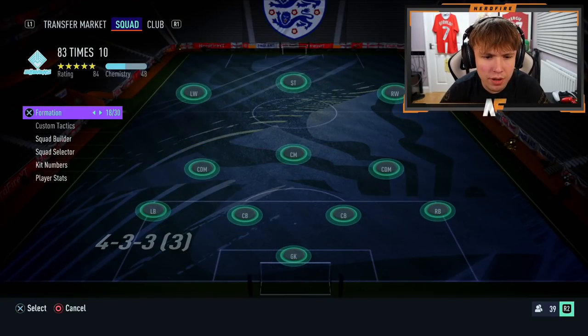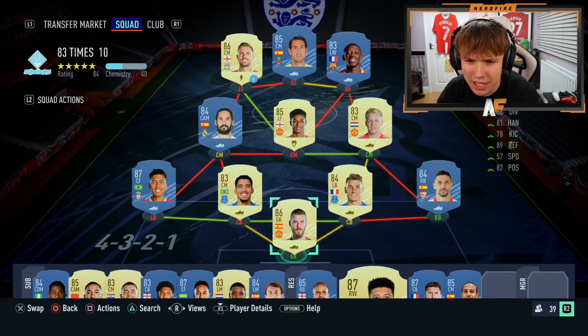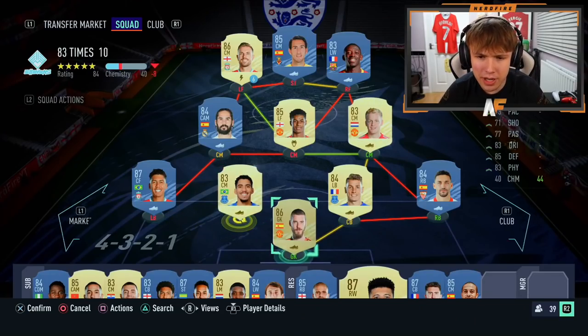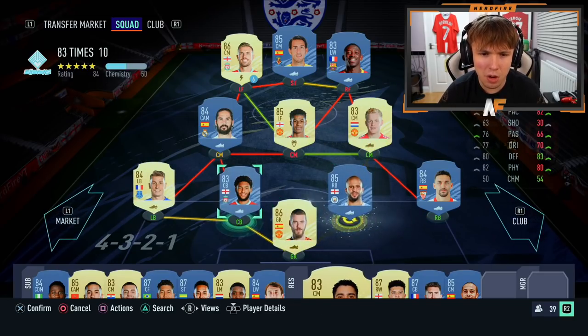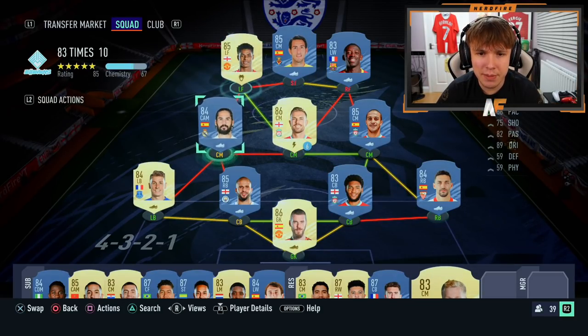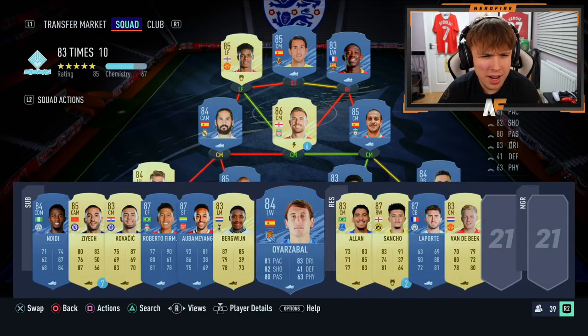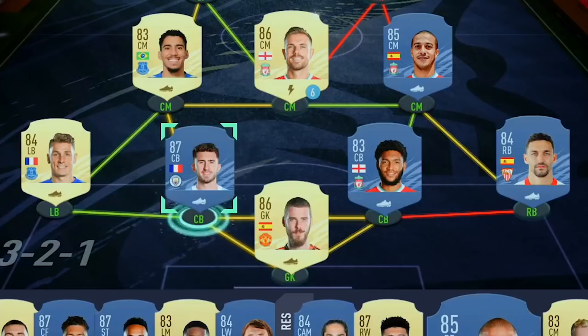What formation are we going to rock? A 4-3-3, a 4-3-2-1 might be a shout. The only right wing we have is Sancho. Let's go from the back — we have one left back, two right backs and one centre back. We can go Laporte at centre back and Kyle Walker at right back. Chemistry is a lot better — that's what we like to see.